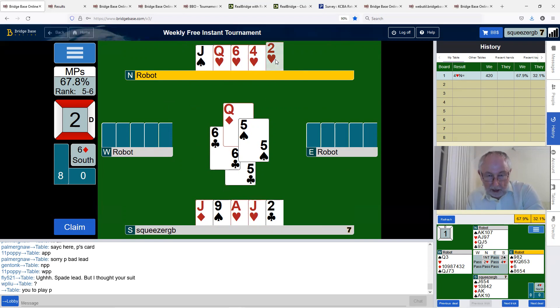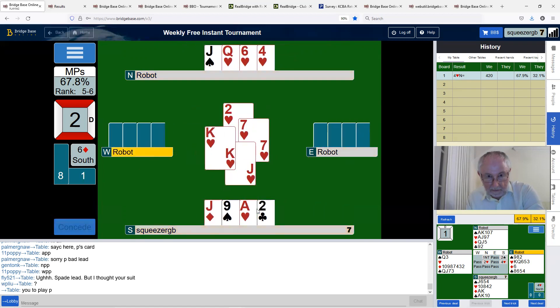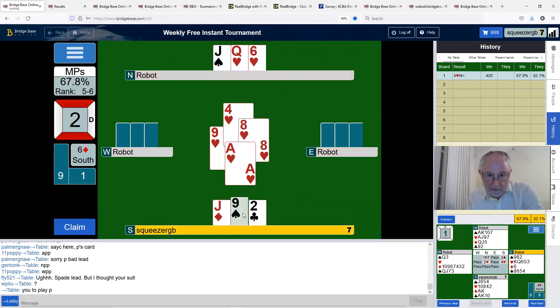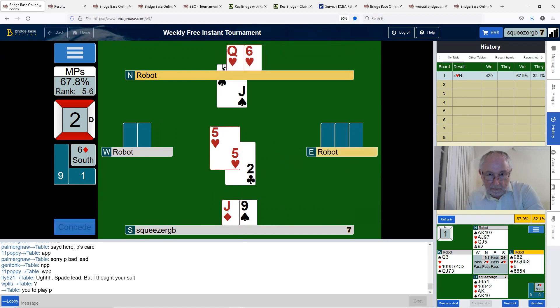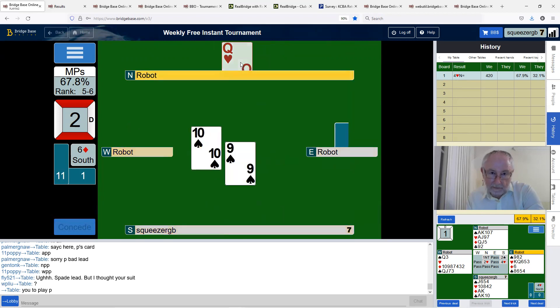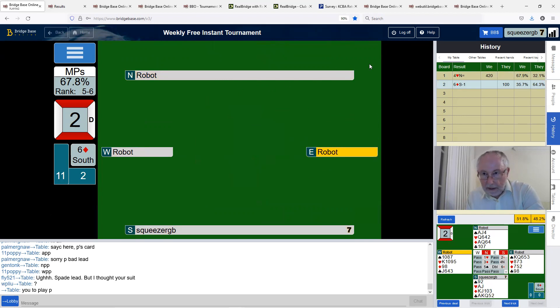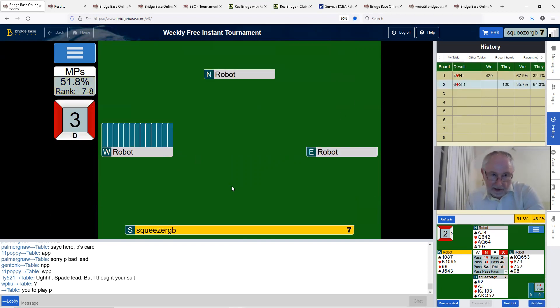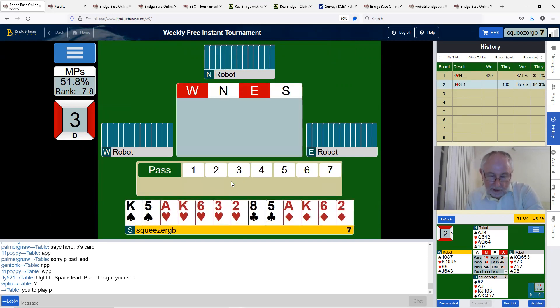I'm going to go one down — sorry, I've misplayed that. The robot gave me extra chances to make it and I played it very badly. I should not have drawn trumps. If I'd counted my tricks better, I needed two ruffs in dummy. That was a bit of a mess. The score is 35% — somebody managed to make six diamonds, yes, two people did. It's a good contract and you must just not draw trumps — you must set up your side suit winners first.